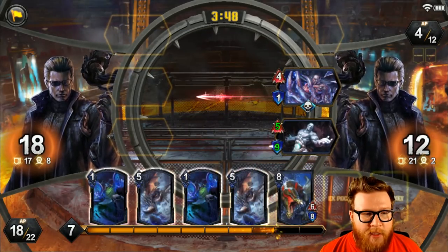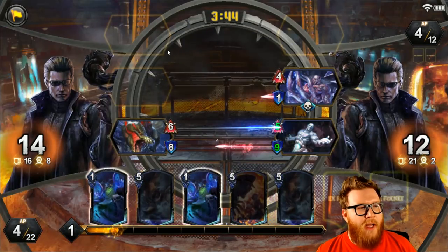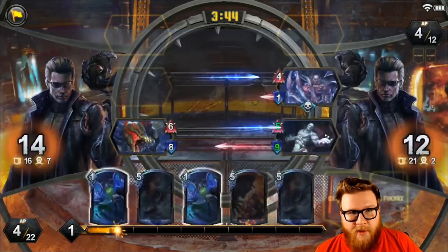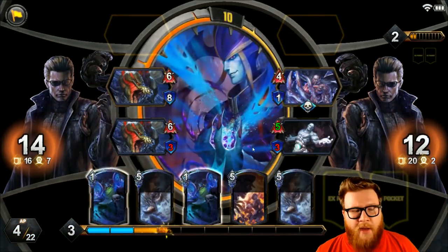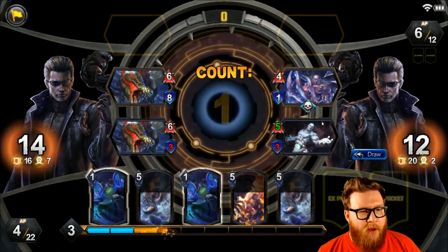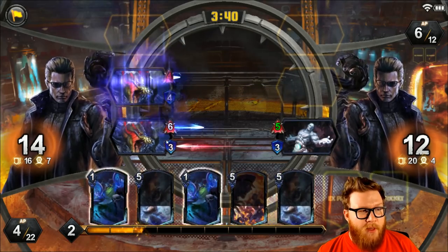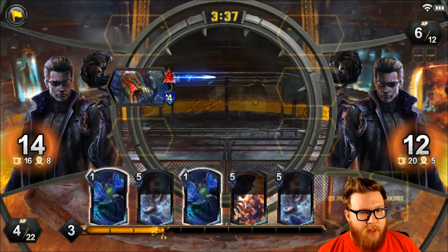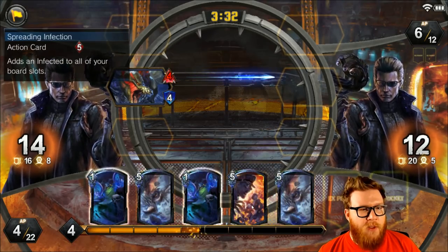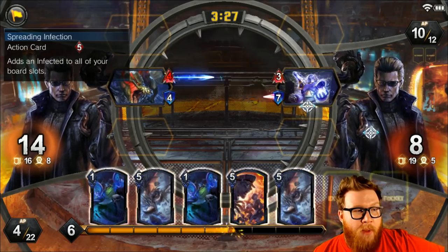Stuff's always moving and going — always action. I know it can look intimidating because there's a lot happening, but once you get a feel for what's going on, it plays really, really smoothly. As you can see, I'm having no trouble here talking through it and playing it out despite still being very new at the game myself. We've pushed our opponent down to 12 health — we're still at 14, but I have two really big units on the field right now. This one's just going to die to the trade, but this 4-4 is still going to attack. This card in particular is pretty cool — it's going to add some units to all of my board slots.